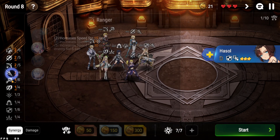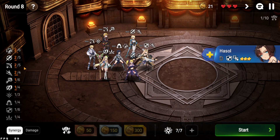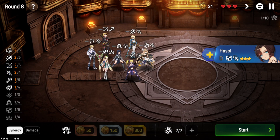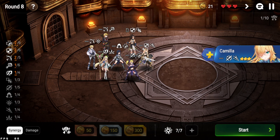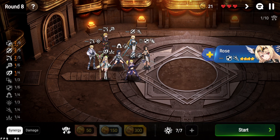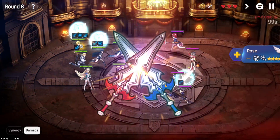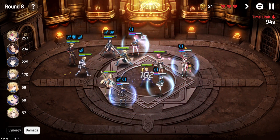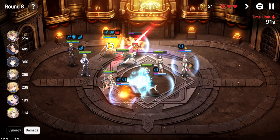I could technically use Hustle here — and I will — but not in place of Rose, even though Rose is a four-star unit with technically more damage. I'm just really not a fan of the Dragon Knight passive. So I get Hustle in, and we'll fight enemies that have huge shields. This fight takes a while but it's not the hardest.